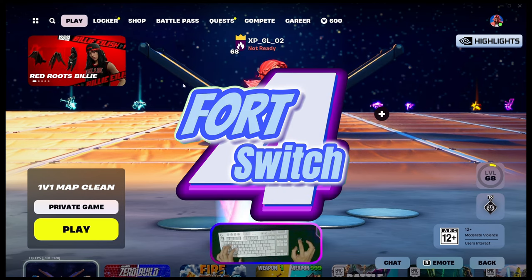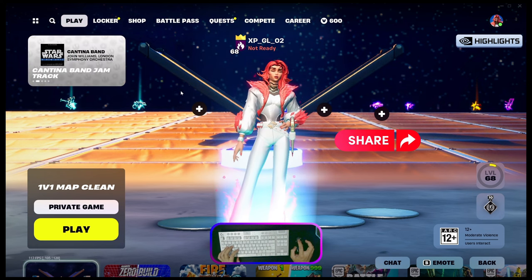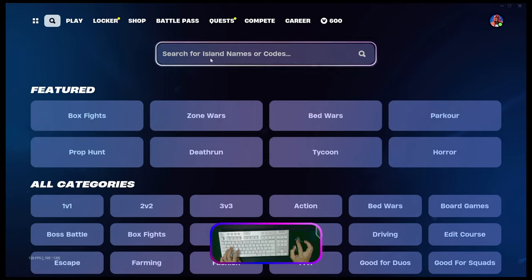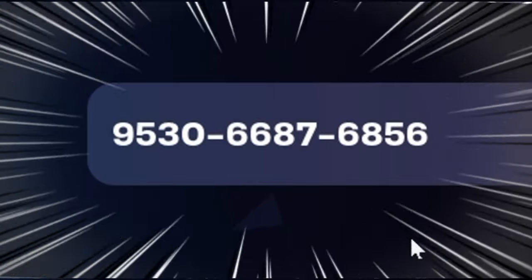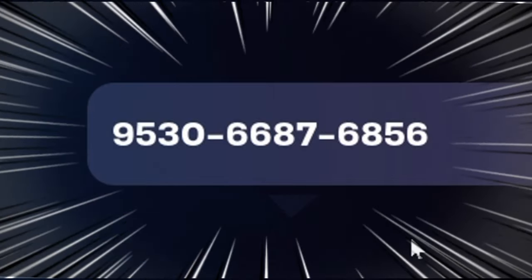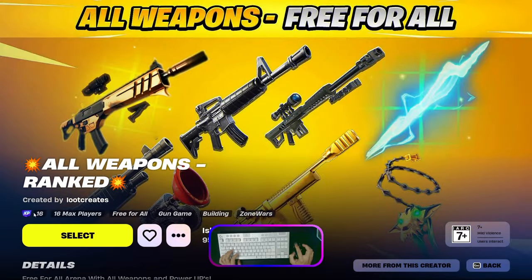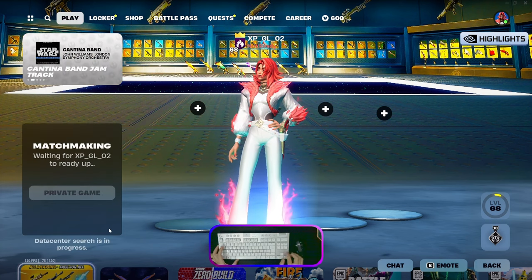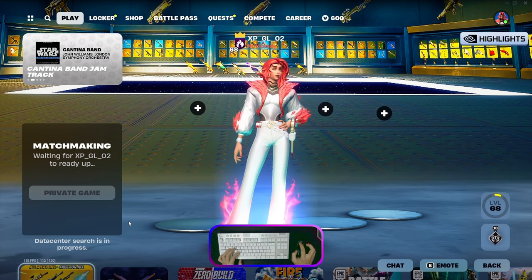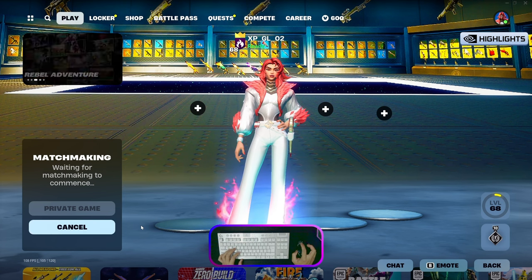Yo, what's up guys, welcome back again with me Abu Forex. Today is Sunday — happy Sunday and happy holiday! Today I will show you the update on the map code from Agronix. The island code number is 9530-6687-6856. This is the all-weapons ranked map. Make sure the XP icon is here, make it favorite. Also don't forget to set this to private game. Thank you for clicking my video, I really appreciate your support for my channel.